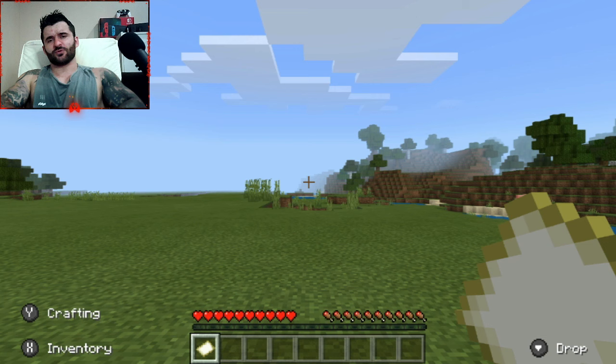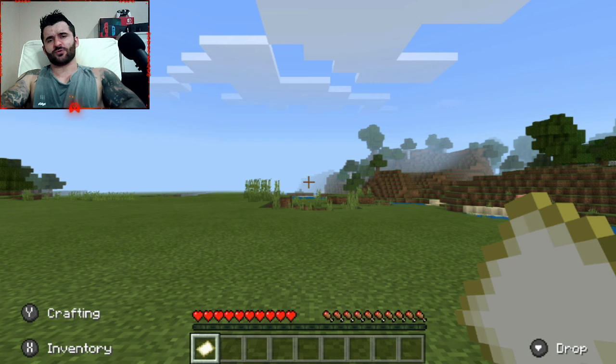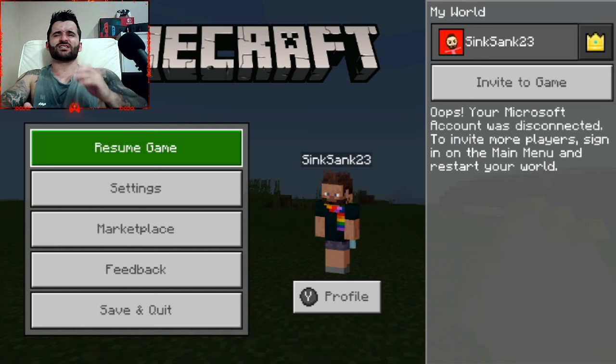Here we are — I had to create a new world; the other one did not have multiplayer enabled. One thing we're going to see is as soon as I press this, there is an error telling me: 'Oops, your Microsoft account was disconnected. To invite more players, sign in on the main menu and restart your world.' This is not true — I definitely am signed into Microsoft. This is why one of my most popular videos is how to sign into your Microsoft account, because currently there are massive issues between joining your Nintendo to the Microsoft account.